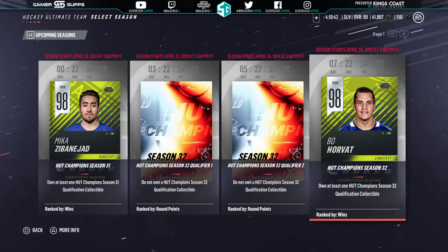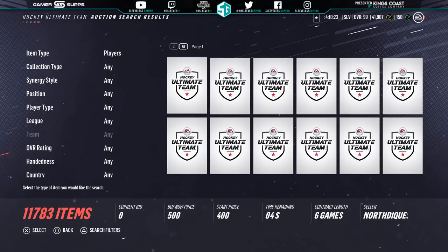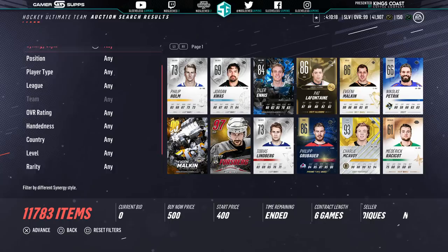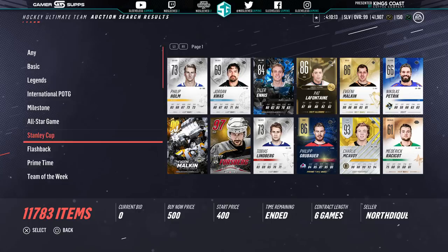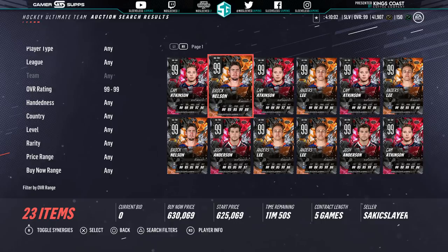Looking into Stanley Cup cards, we have two teams that moved on — I called the Islanders, and the other, four people on the planet did. Good for the Columbus Blue Jackets. I was never convinced they were going to win that series, even when they were up 3-0. We have cards though. A lot of people bought the 99s when Columbus got up 3-0 and invested, but then they don't want to keep them so they sell, and you kind of oversaturate the market. You can get a couple for under 600K, which is pretty dope considering the amount of synergies they have — two to everything they already had.